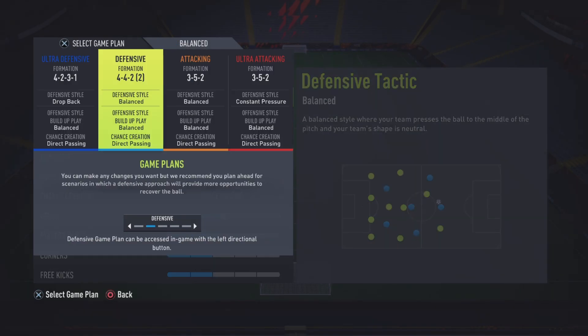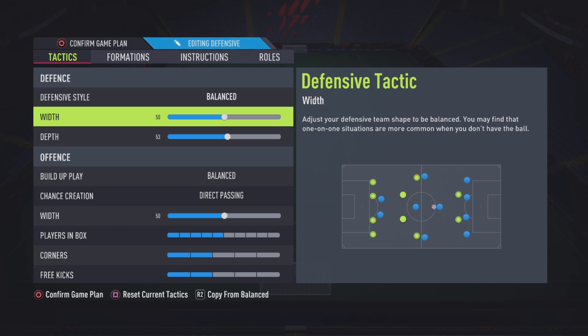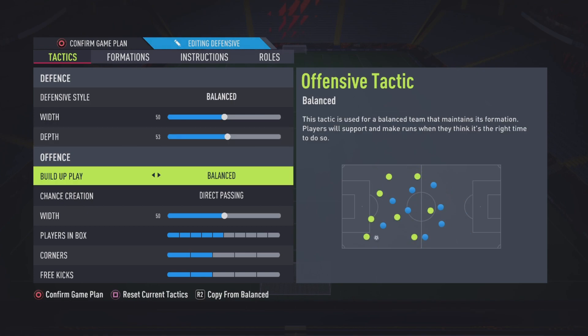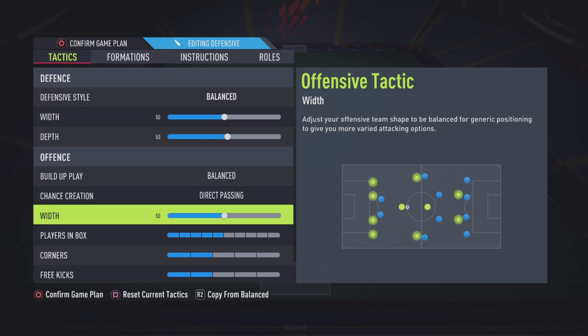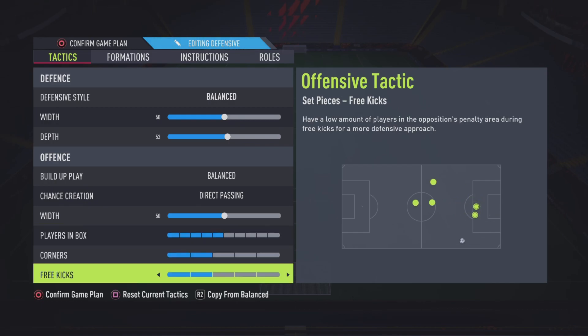The 4-4-2 is what I use mostly — about 70% of the time. Balanced, yeah, don't mess with that. That 50 is perfect, I don't want to mess with the width too much. Depth — as I said in the last formation, you don't want it too high or too back. Too back and they'll go long straight at you; too forward and the defensive line pushes too high. Look — if depth is too much, you can see the four centre backs push up, and a through ball over the top to the two strikers is easy. I like 53-ish — not too much, not too less. Balanced is the best. Direct passing — you create the most chances with 50, don't mess with that. Players in box — a decent amount so you can score headers. Corners and free kicks — a decent amount, not too much, not too less.